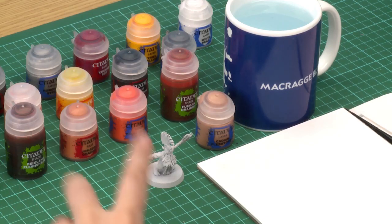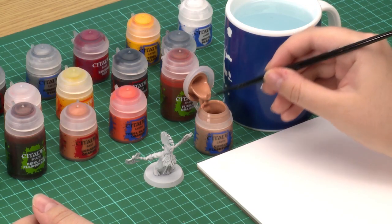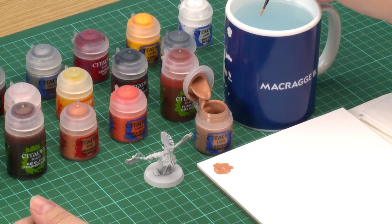The first thing we're going to do is start by painting the skin, because that covers the majority of the model it's a great place to begin. I've started by spraying my model with an undercoat of Corax White, which means our first paint is going to be Cadian Fleshtone. We're going to apply that in an all-over layer. I'm going to use my small base coat brush and get a good amount onto the palette, adding a little bit of water to thin the paint down so it goes on the model nice and smoothly.